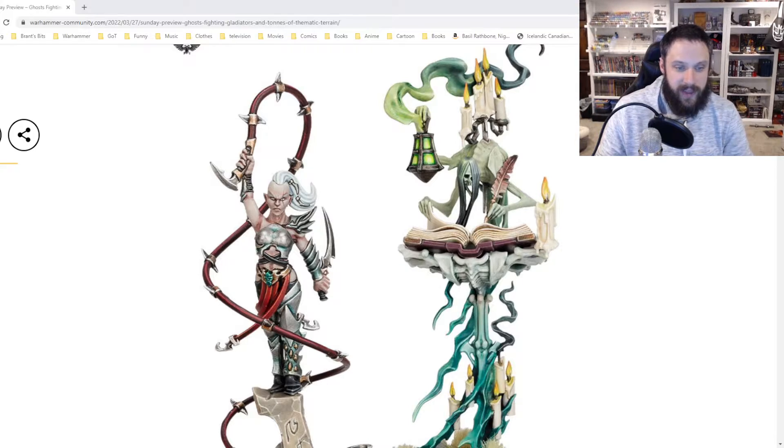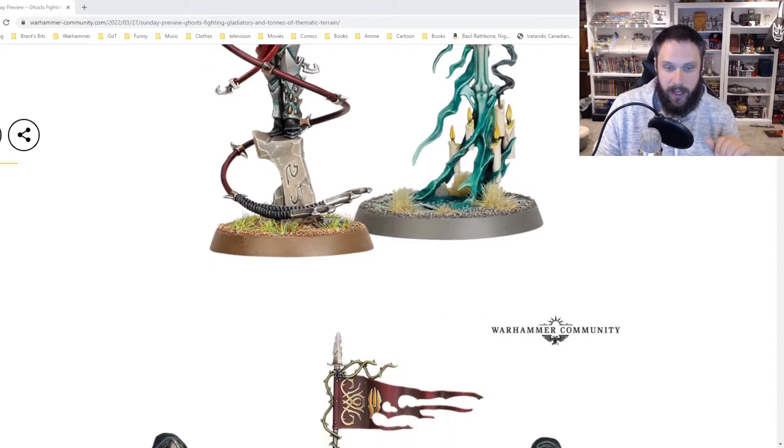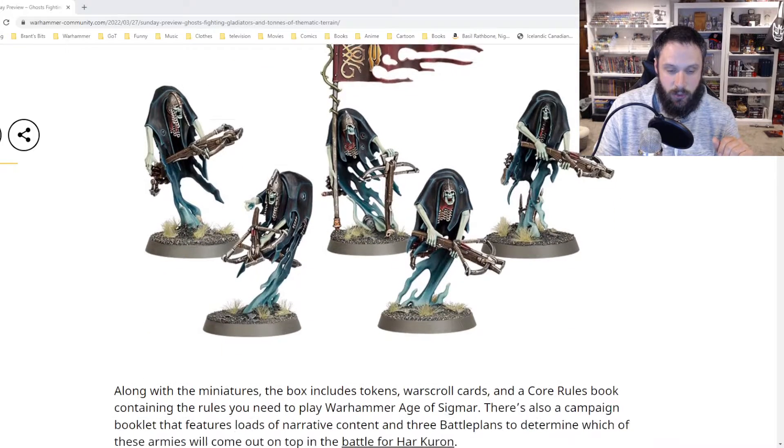In terms of the Daughters of Khaine, it's kind of like... okay, it's another leader with a whip. I'm not really sure what the stats are for this new model, or if this is the new leader you'd want to use. In terms of posing, I do like the whip wrapping around, but I would have liked to have seen something a little different, a little more new for the Daughters of Khaine. But we'll see what the future has in store for them.